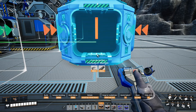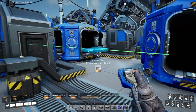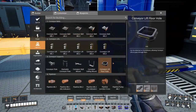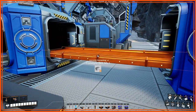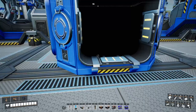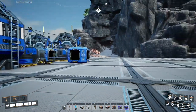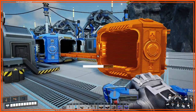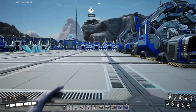We'll have four inputs. Let's put a merger right here. That'll work because we're going to have 60 per minute, and that's a mark 1 belt. When we start combining these two we'll have to jump up to a mark 2 just to make sure we've got the throughput.